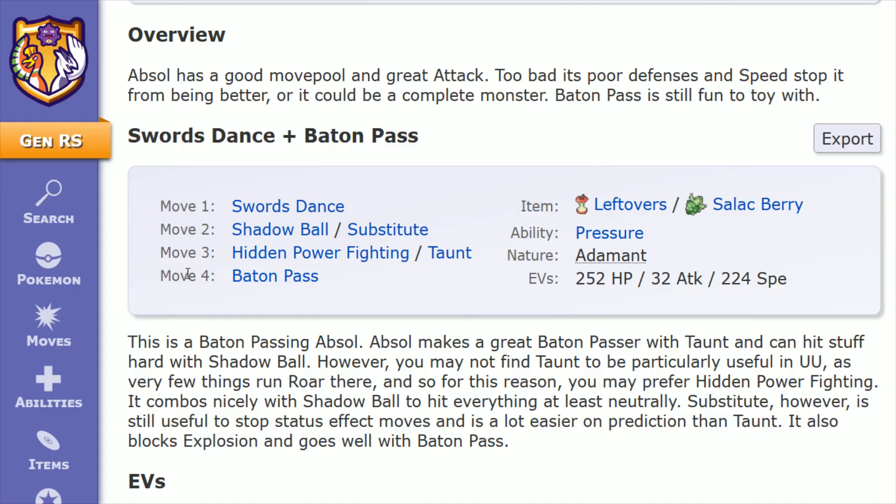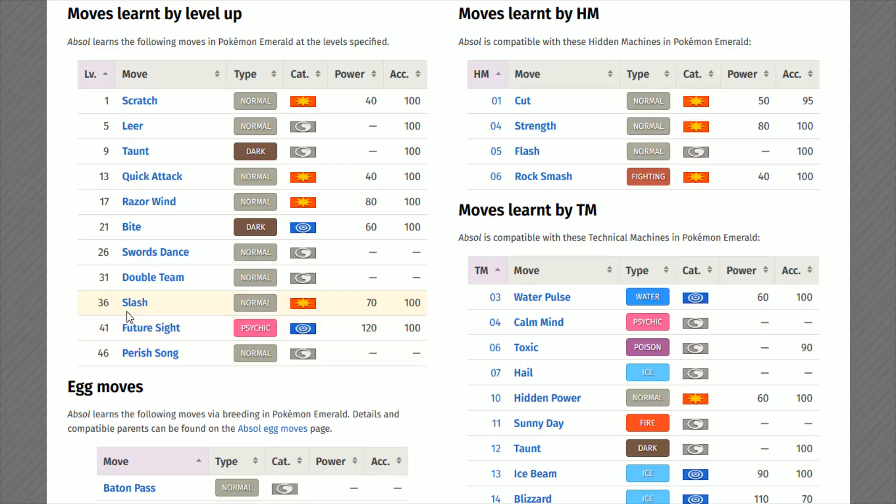I also want to touch on some additional physical type attacks that you could throw into your build, especially if you're just looking to power yourself up with Swords Dance and then do the attacking with your Absol instead of Baton Passing those stat increases to the next member of your party. I have four additional moves on my list that I want to touch on that you can obtain on your Absol.